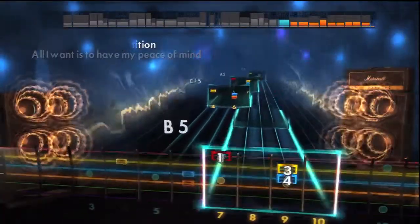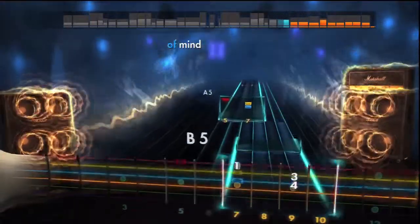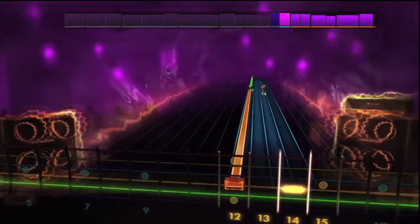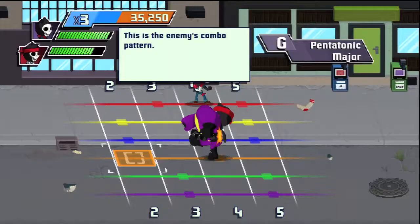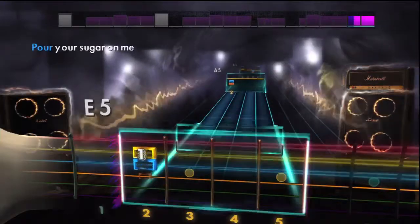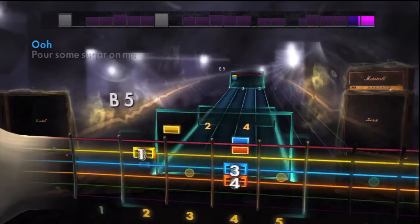Rocksmith 2014 is a major step up from the original game and a textbook example of how you build on what you've already got and in the right way. Everything that's here is ideal for anyone wanting to grab a guitar and brush up on their skills or dive into the guitar world anew. From its marvelous session mode and wealth of side options that give you tremendous freedom, Rocksmith 2014 can happily continue to boast its marketing slogan. This really is the fastest way to learn guitar, but it's also arguably one of the best.